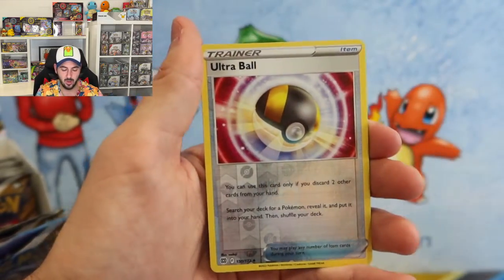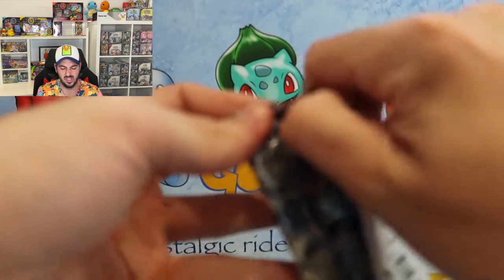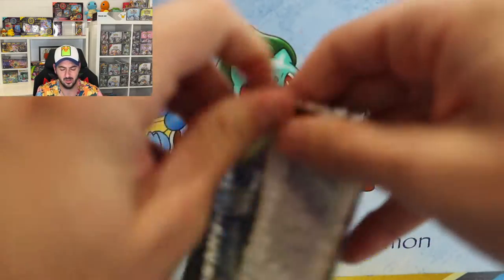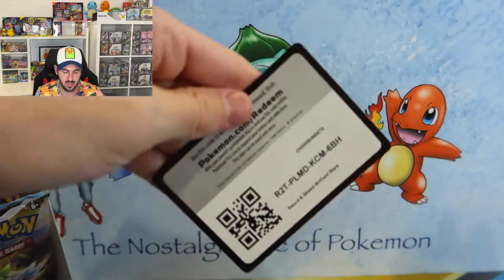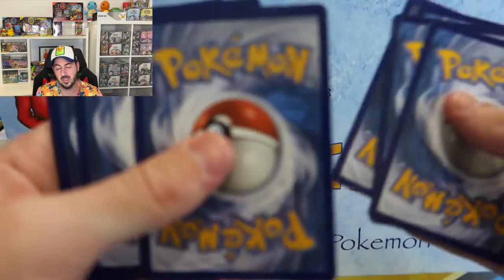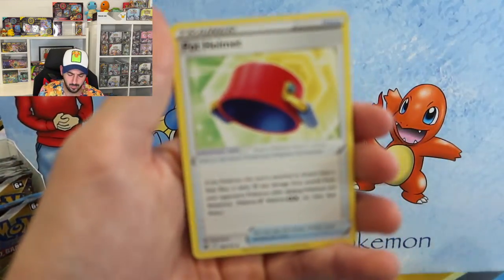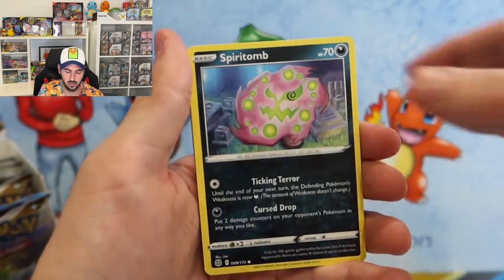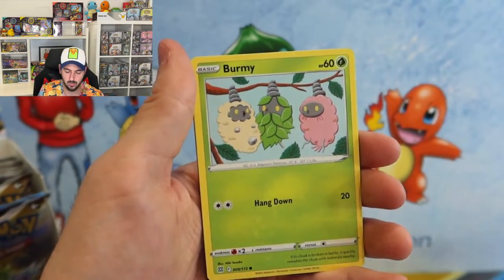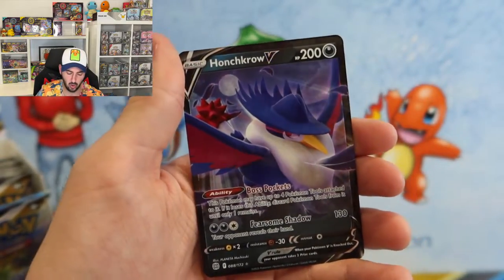Magma, Spiritomb, Ultra Ball, Worm — I need a worm. Terrible. I think my best card from Brilliant Stars has been the Arceus Gold V Star. Siglio, Corphish, Magma, Spiritomb, Burmy, Impidimp, Choice Belt, Honchcrow — looking like a gangster for a bird.